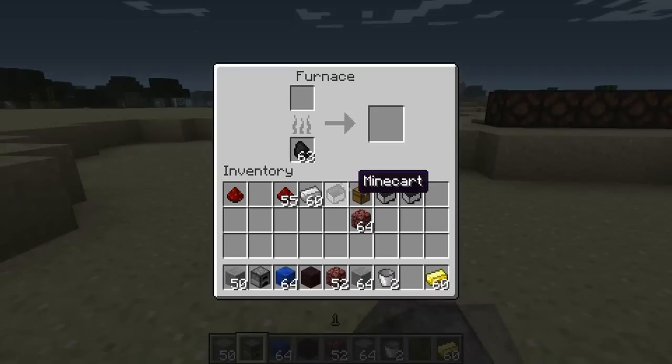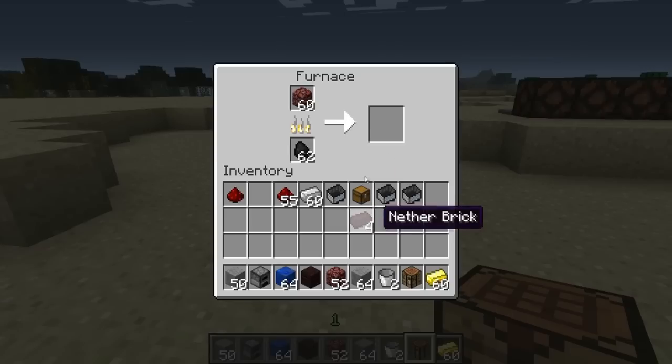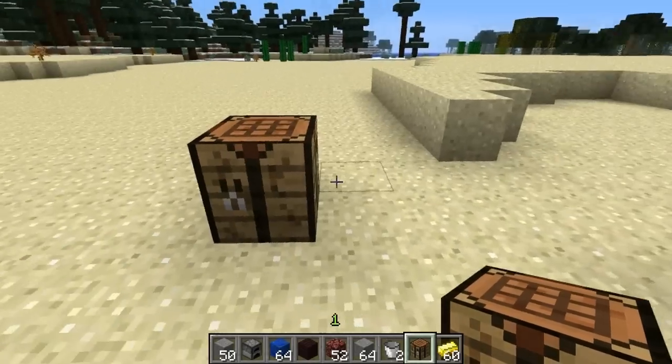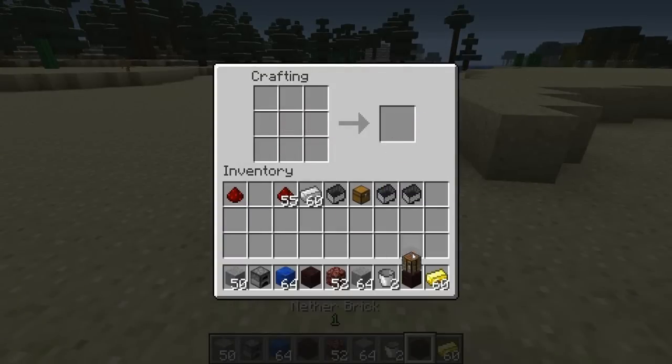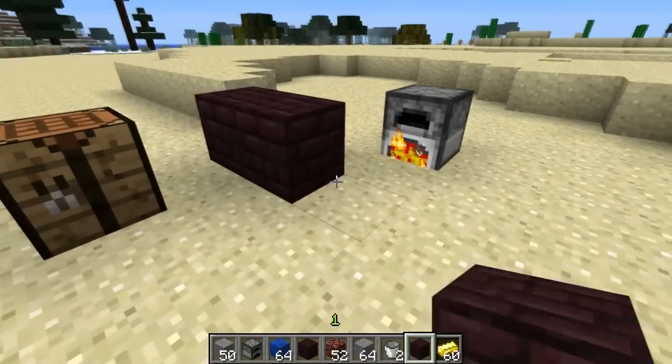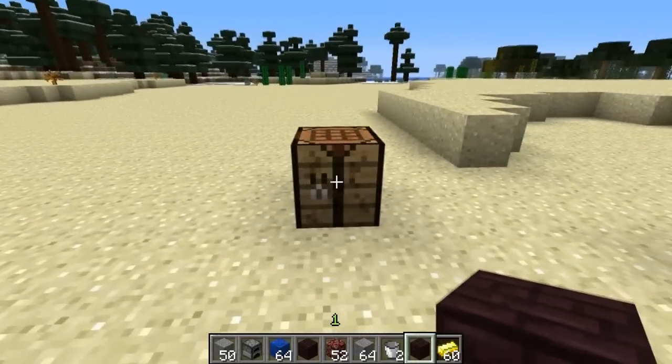Another great feature this week is the ability to smelt netherrack. If we smelt it up we eventually get a single piece of nether brick. Once we have four nether bricks we can put them in a crafting table and get an actual block of nether brick — finally a way to get nether bricks legitimately without having to destroy a fortress.